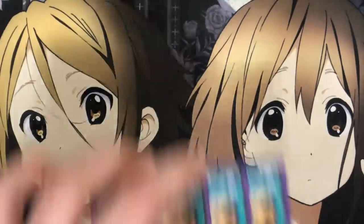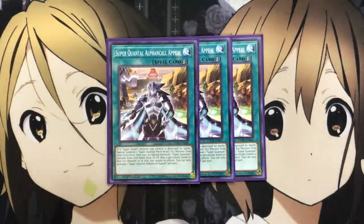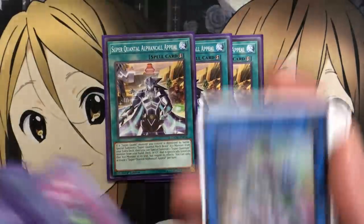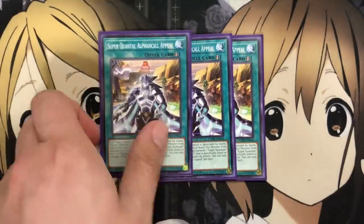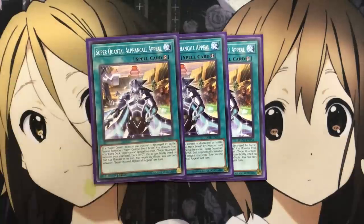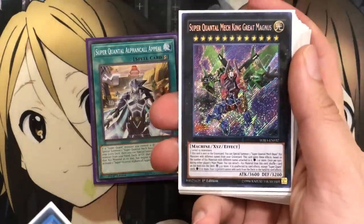Moving on to the spells, I run three Super Quantal Alphen Call Appeal, a quick play spell. If a Super Quantum monster you control is destroyed by battle, you special summon one Super Quantal Mech Beast Exceed monster from your extra deck, then you can special summon one Super Quantum monster from your hand, deck, or graveyard that is specifically listed on that Exceed monster in its text, but it negates effects. You can only activate one per turn. This card works very well with the special summon effect of your link monster. Since it is a quick play, you can set it up on the field and when one of your monsters is destroyed, being able to special summon an Exceed monster definitely helps with your plays and sets up Great King Magnus.